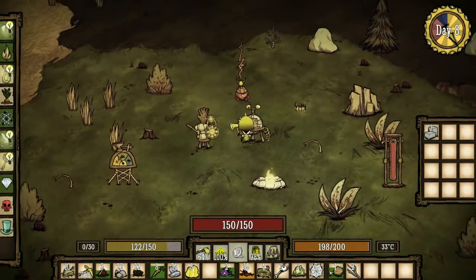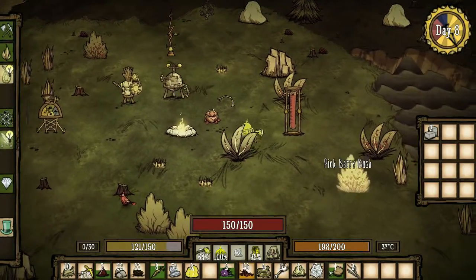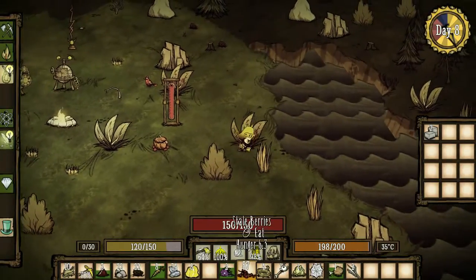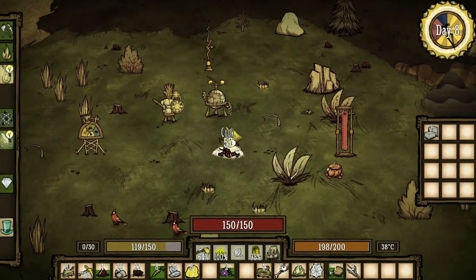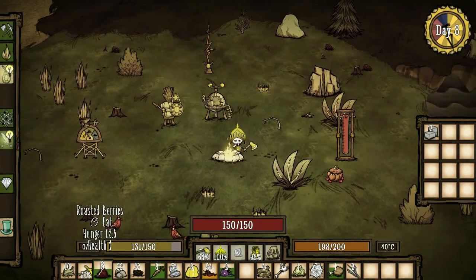I haven't managed to get an amulet yet to put in my amulet slot, but that's something we'll work towards. My max stack of berries has been depleting and it's also running low in freshness. I need to get myself a cool box or some sort of fridge-type device if we can. We'll cook a few of these and eat some of them, and that will lead us to the next part I wanted to touch upon.